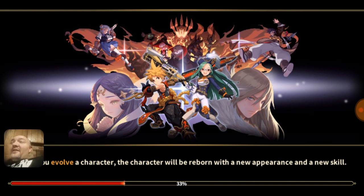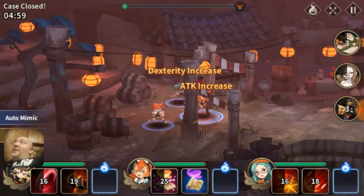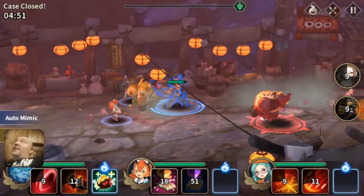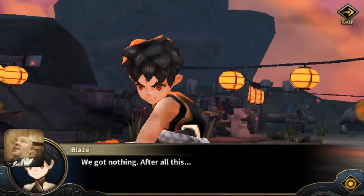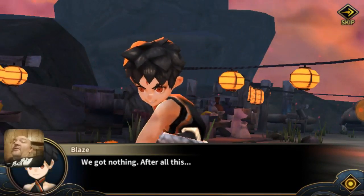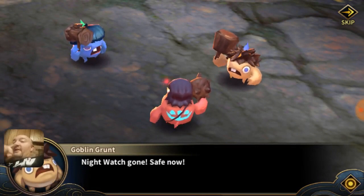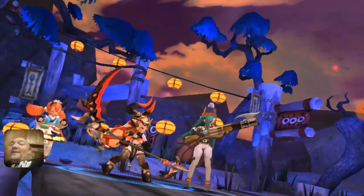Seriously though, the drop rates are garbage. After 100 runs on hard I moved my death knight from level 100 to 140. Looking ahead at the progression — 180, 200, 220, 260, 300, 340, 380, 420 — I need to do about 900 more runs on average to get enough death knights to reach max level. 900 runs. That is a ridiculous amount of grinding.